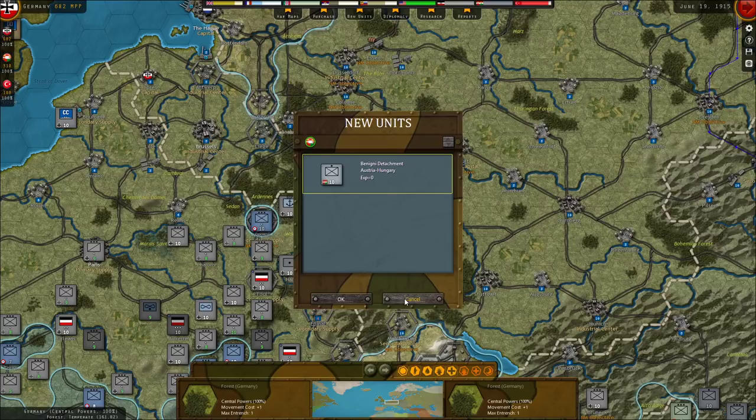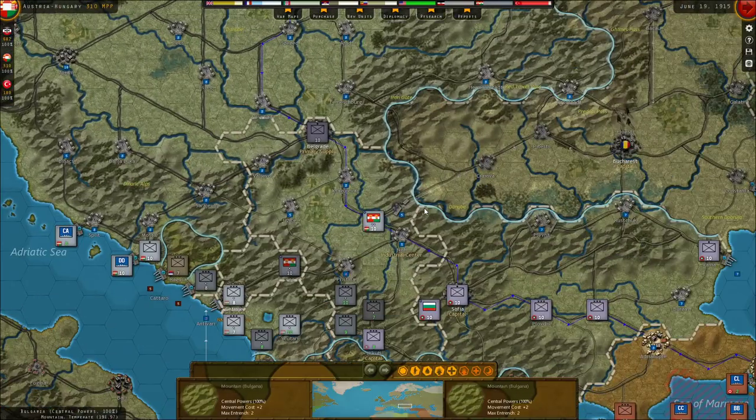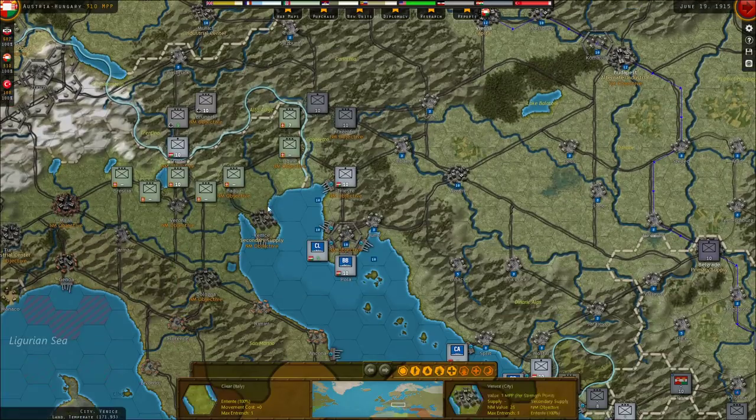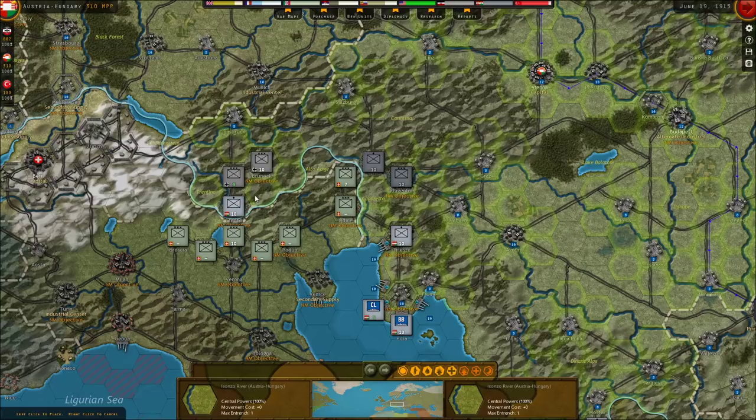We also have this unit to deploy. I do like to deploy these typically at the end of the turn, but there's something to be said about deploying it right away since we kind of know what we want to do. We probably want to put it on the Italian border, and I'm not sure the best way of doing this. So Trento is a bit vulnerable. I can rotate this unit in, and maybe I should, because if they bring the full brunt of their force against Trento, they might be able to destroy that attachment.